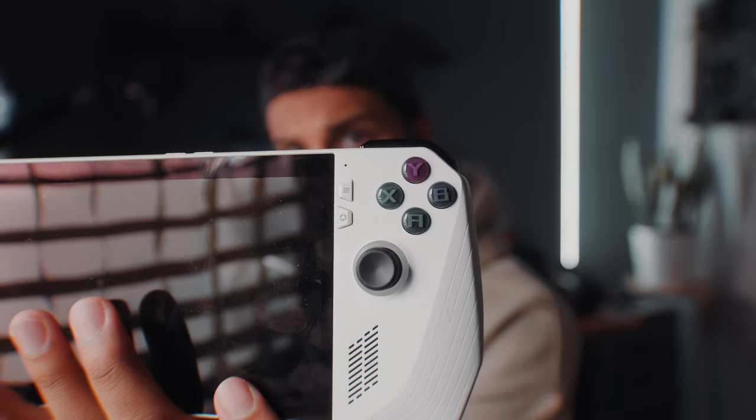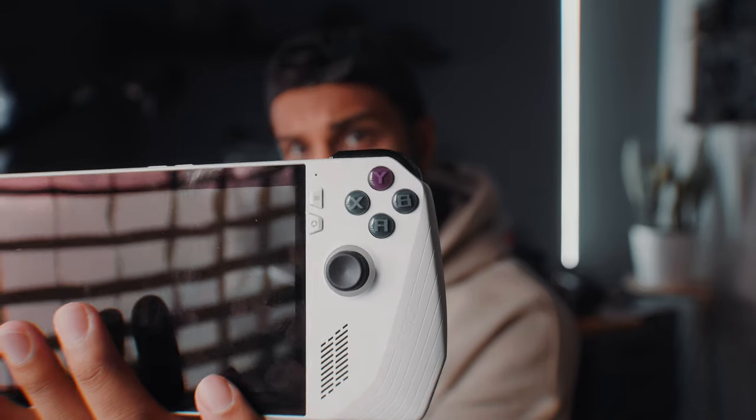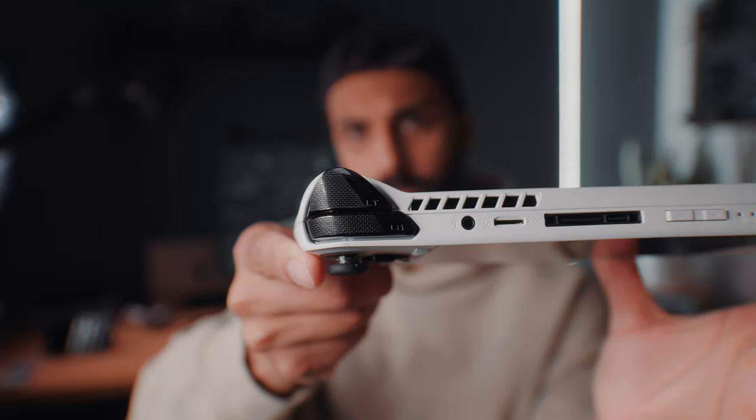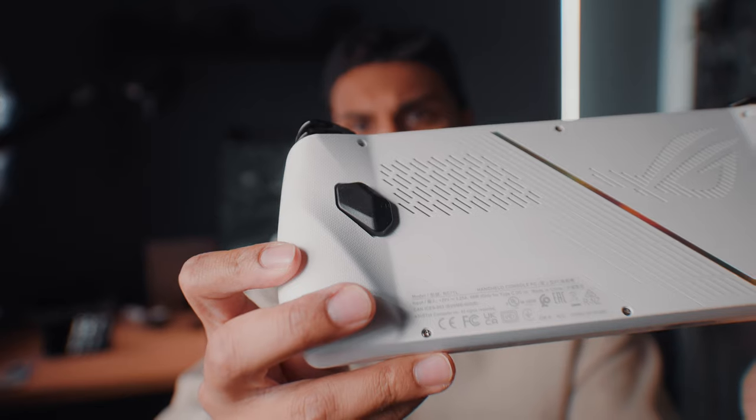You get your four face buttons like you do on any other controller. You have two joysticks, you've got the D-pad, you've got various menu buttons over here and a dedicated Armory Crate button which we'll get into. You've got two bumpers and two triggers. But the most interesting part is that you also have two triggers on the back of it as well.